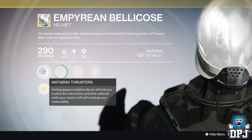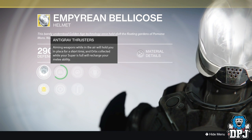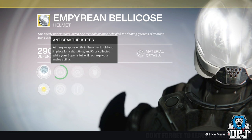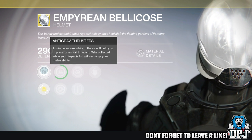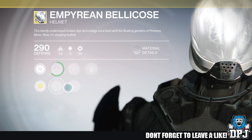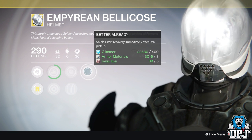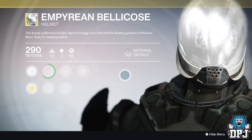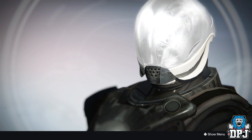It has three main mods. The first one is Anti-Grav Thrusters: aiming while in the air will hold you in place for a short time, and orbs collected while your super is full will recharge your melee ability. You can select one of two following mods: Hands On — gain bonus super energy from melee kills on minions of the darkness — or Heavy Lifting — gain bonus super energy from heavy weapon kills on minions of the darkness. Then we have Better Already: shield starts recovery immediately after orb pickup.